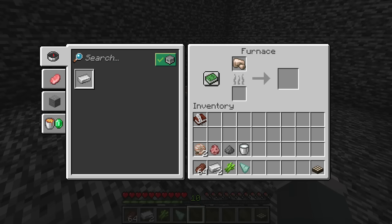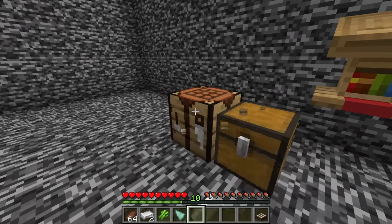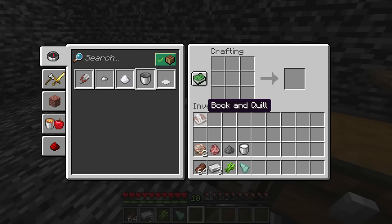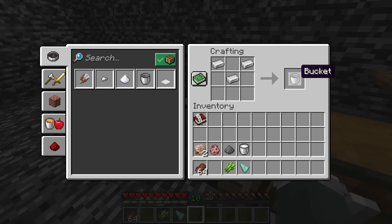Now came the question of what to use as fuel. I had a bunch of different options and one wrong move could end the entire run right here. After a bit of deliberation, I decided to go with the daylight sensor because, while it's the most outlandish item, it doesn't act as a full block and surprisingly can actually be used as fuel. This decision opened up a new crafting recipe: a bucket. But an empty bucket on its own doesn't really help that much.